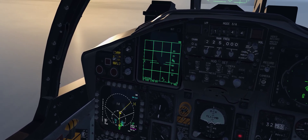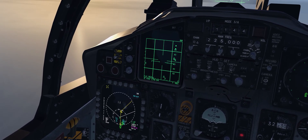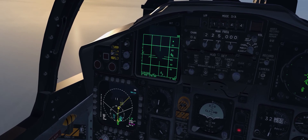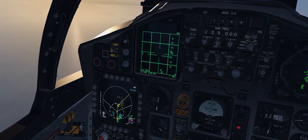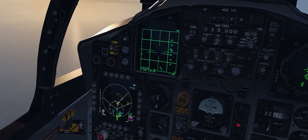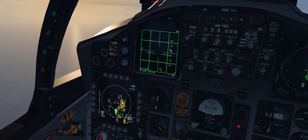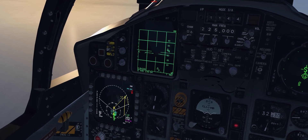One of the best quality of life updates is that the SIT range is no longer tied to the VSD range, so we can do what's known as TDC bumping. If I slew the cursor up we're able to zoom out, and if we slew down we can zoom the display in.